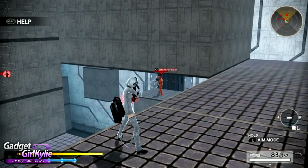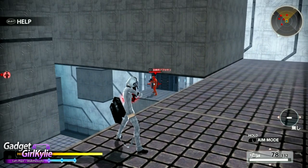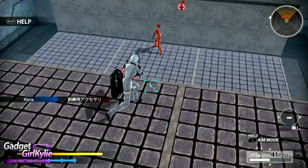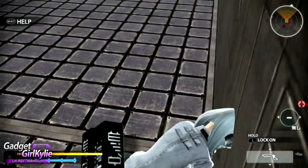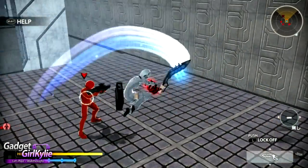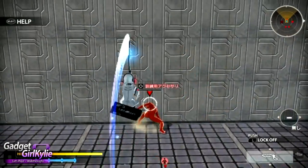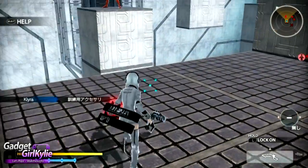Switch to my gun with down on the d-pad. The only thing I don't like so far is that the right analogue stick seems to be super sensitive, so I'm always missing my target. It says L to lock on — but the character doesn't auto-direct itself at the enemy, which is weird. So it doesn't really feel like a lock on.